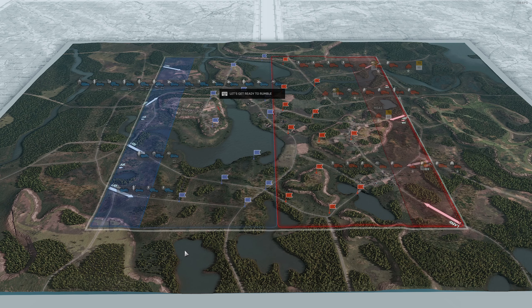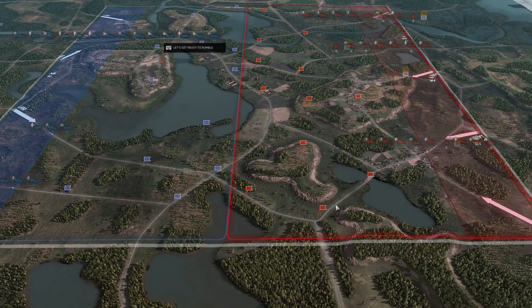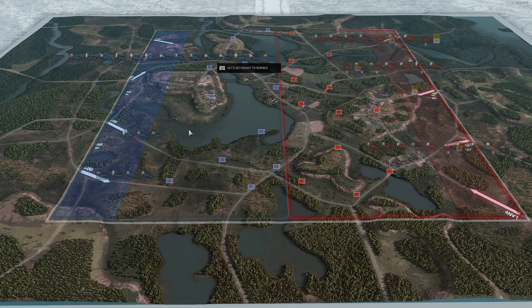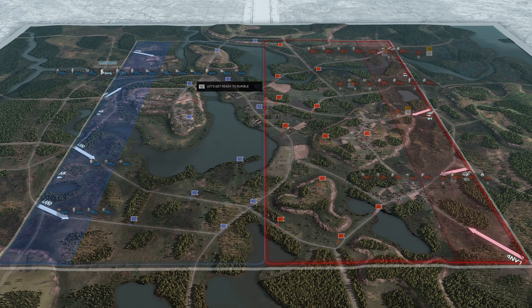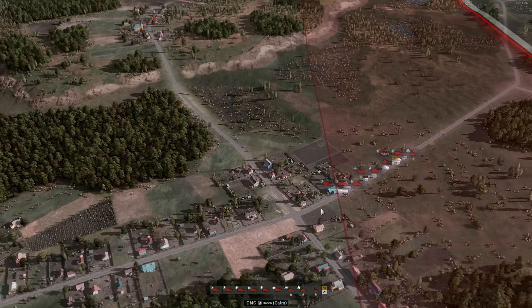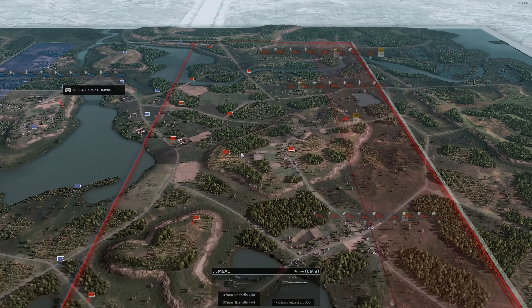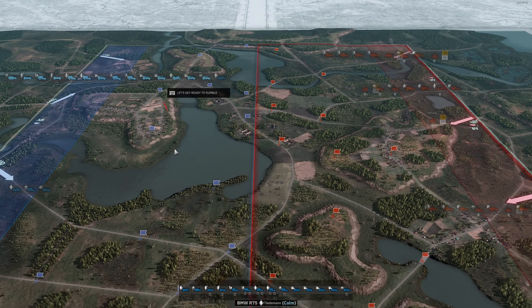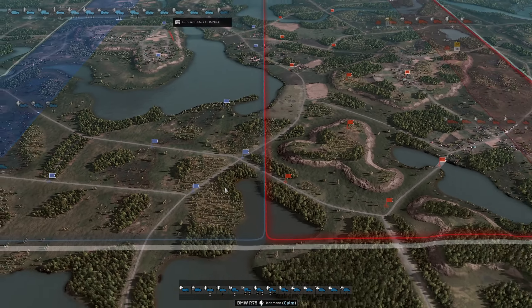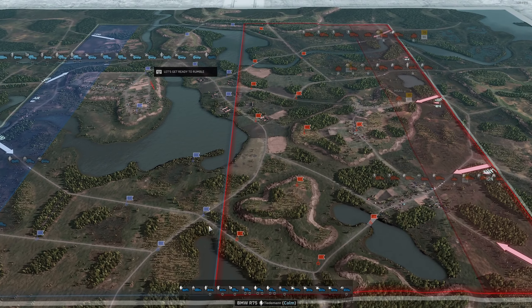Hello and welcome to Steel Division 2, game one of a fight between Fenty X and Onard. Onard on the left with 78sturm and Fenty with Task Force 45, a very strong division. But 78sturm is not too shabby itself — its medium range is excellent, and this is a map with a lot of medium range.